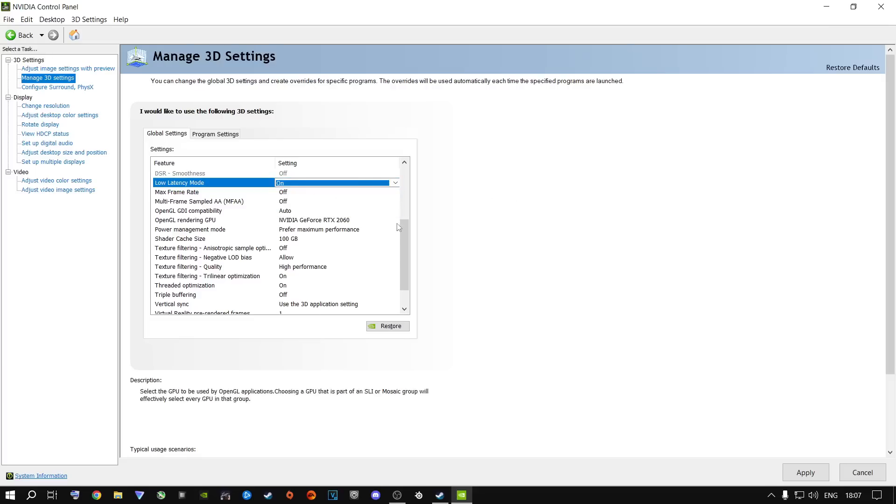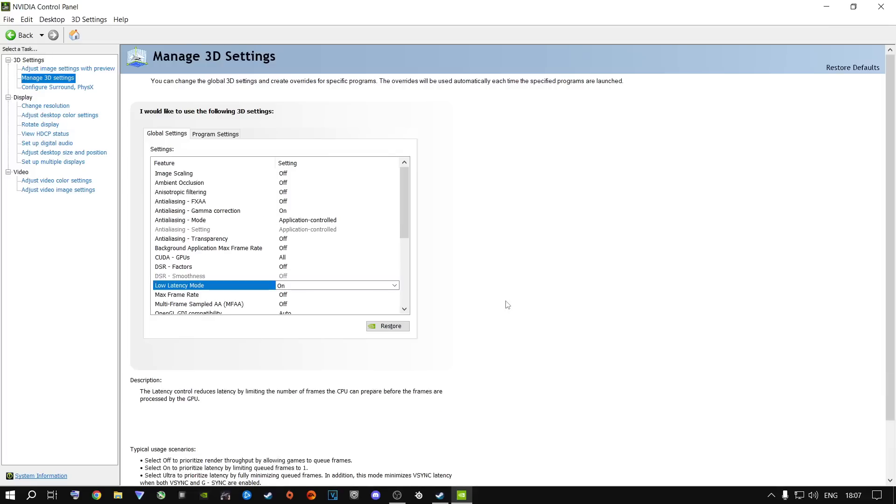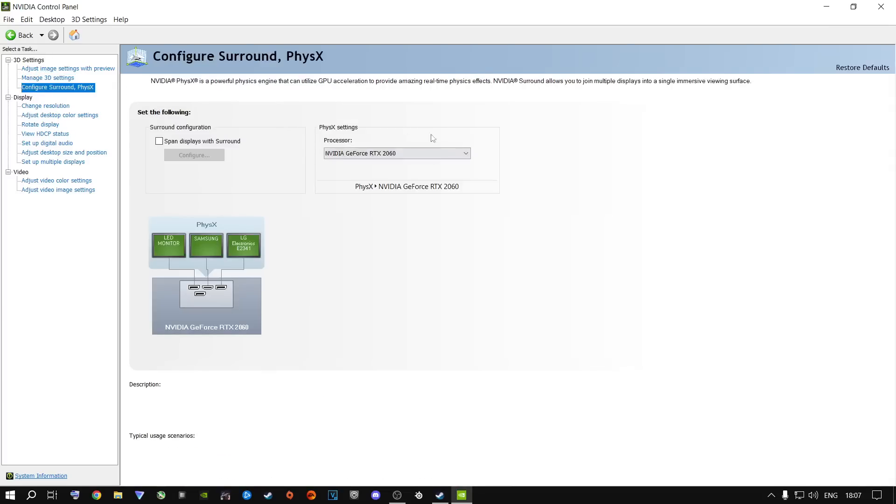Copy the rest of my settings here. Everything at the bottom related to virtual reality has nothing to do with Modern Warfare 2. Once done changing everything, click Apply — your screen might flash a couple of times, that's just the settings being applied. Then go to PhysX Settings and select your dedicated graphics card currently running in your PCIe slot.